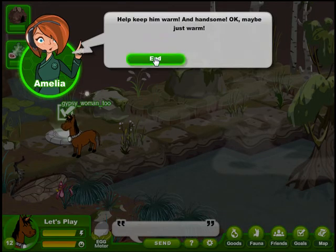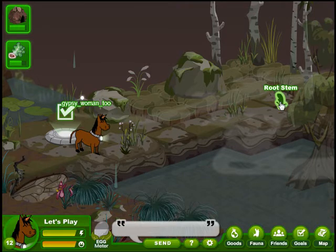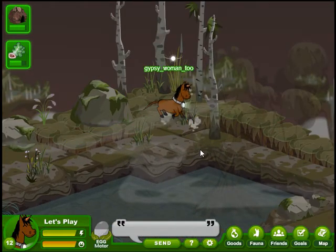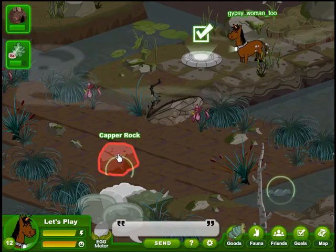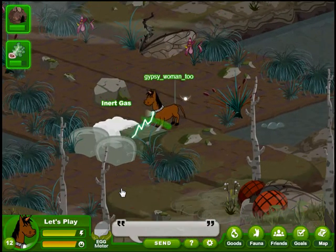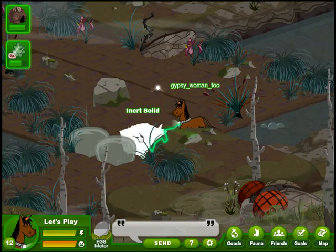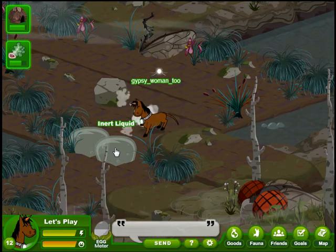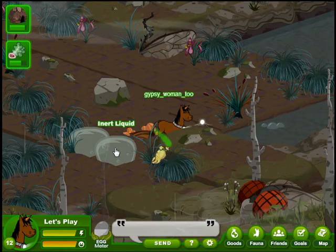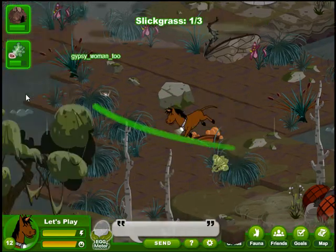She wants us to look for Slickgrass, and if we find three of them they can make it into some kind of an oil that will help keep him waterproof. Slickgrass is going to be found in the pollution in the Slickgrass Bog — we won't find it in anything that takes our special abilities or in these root stems. Let's Play, come on, stick with the program. We've got three goals to do. There's one — Slickgrass number one.